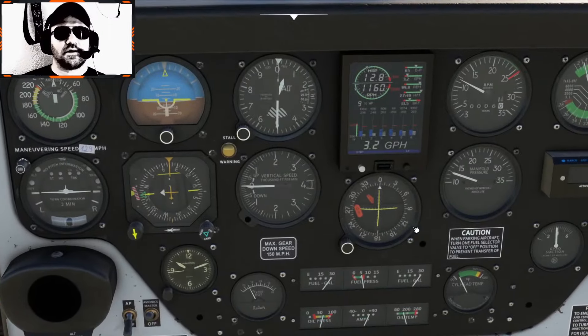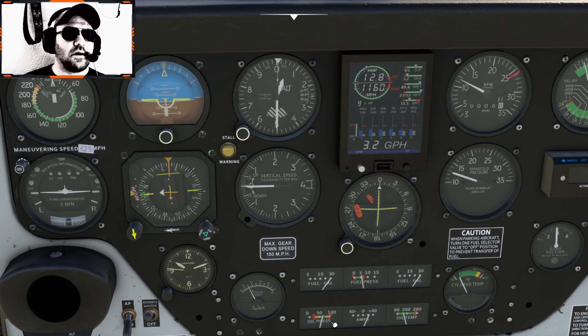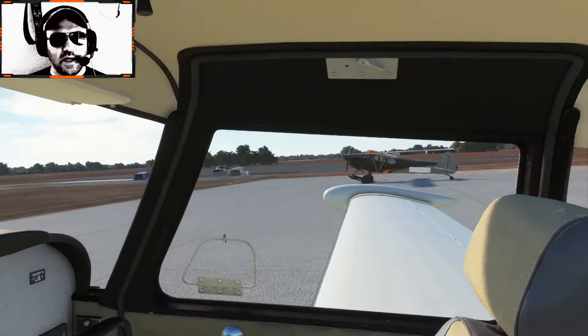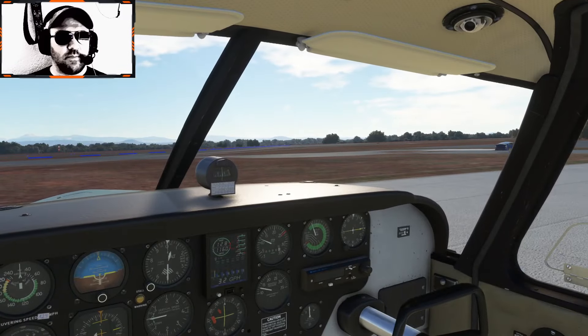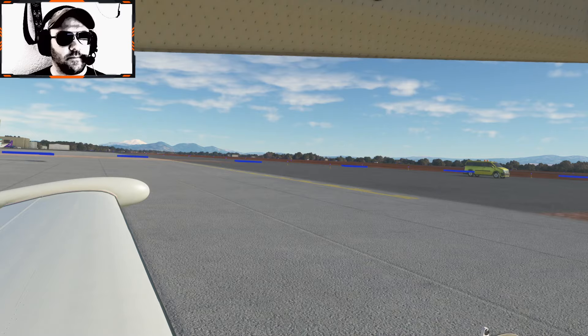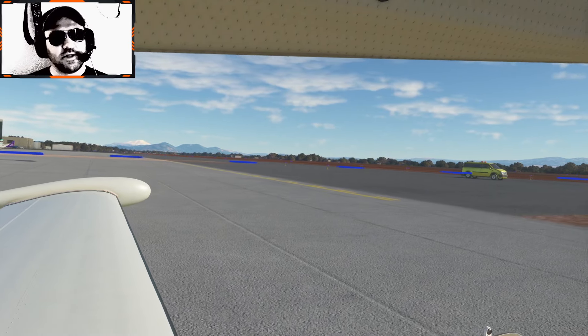Let's take a look at all the gauges: oil pressure's in the green, fuel pressure's up, oil temperature's in the green, ammeter's good. Cylinder head temperature's not in the green yet, but it will be soon when we do a run-up. We'll taxi out to the runway, hold short, do a run-up, then commence departure to the north. Parking brake released — here we go.